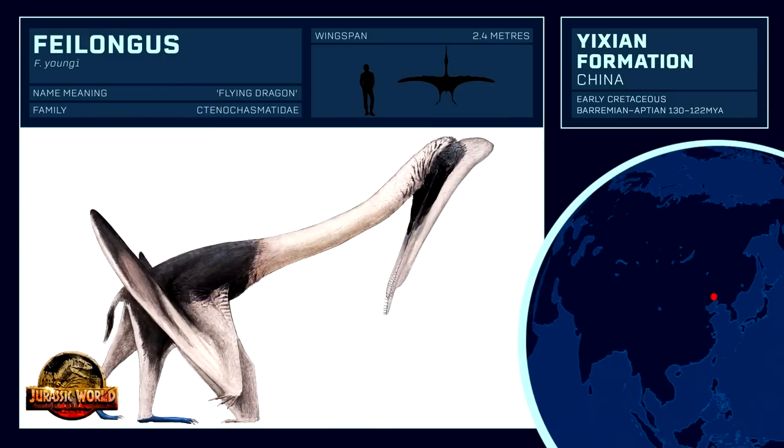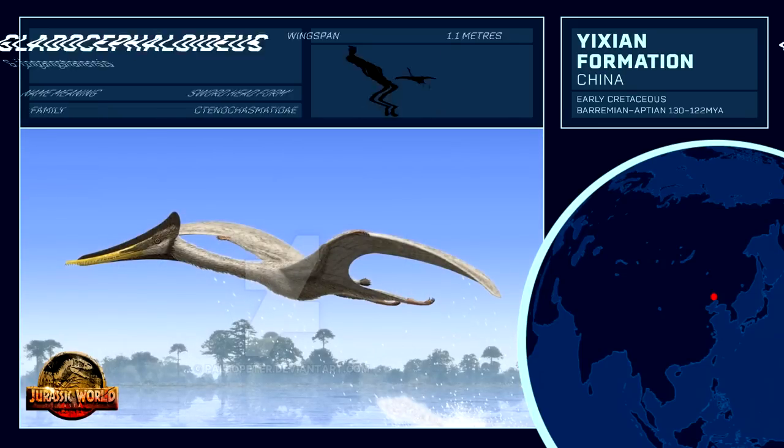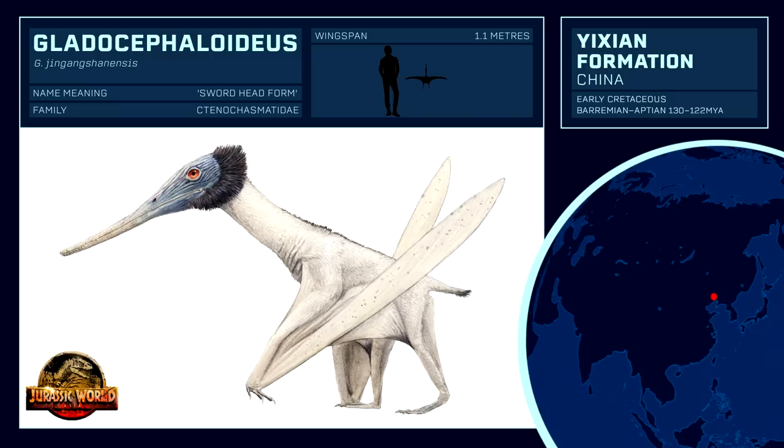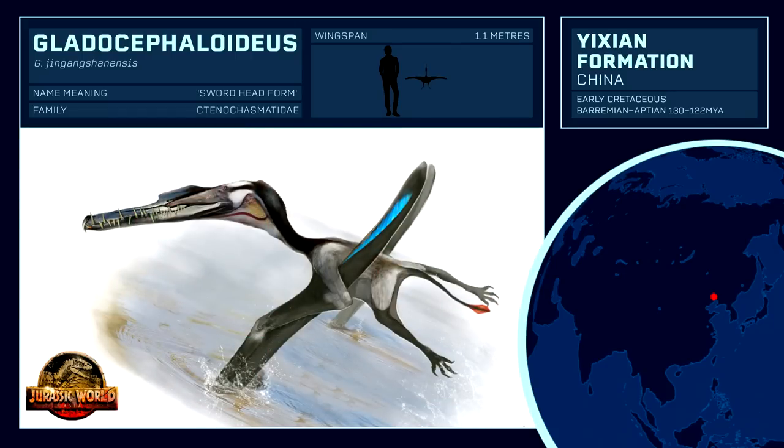A famous candidate from this formation is Feilongus, a stork-like member of the same family as Pterodaustro, and thus uses similar filter-feeding behaviour to sift prey from the water. Or Gladocephaloideus, known from some of the best preserved pterosaur remains ever found. These smaller candidates present interesting alternatives for fish-eating pterosaurs, but all do not feature in any capacity in the Jurassic Park universe.